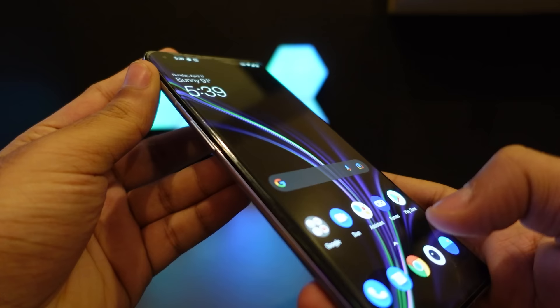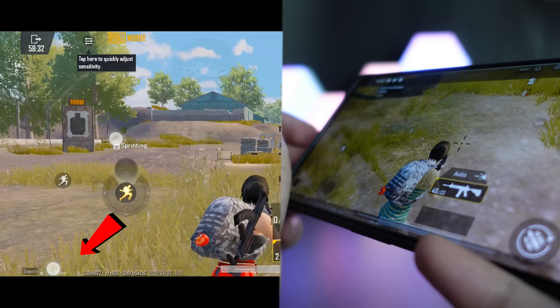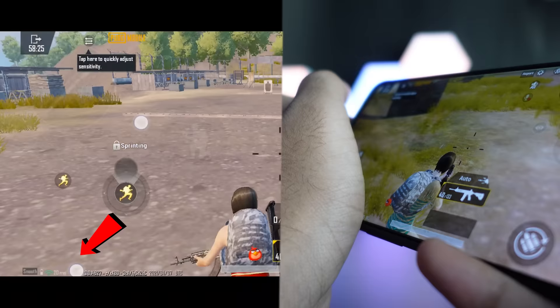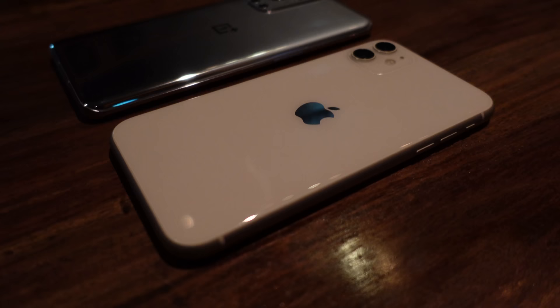This phone has a curved edge display, which is a really big issue for mobile gamers because it can cause a lot of touch issues while playing games, especially if you play claw. My palm will accidentally touch the bottom left edge of the display, the device registers it as touch input, and it causes accidental touches that mess up your aim and gaming experience. This issue isn't just for the OnePlus 9 Pro — it's for every phone with a curved edge display.